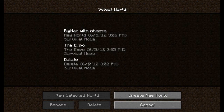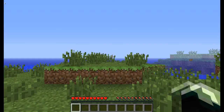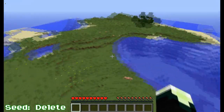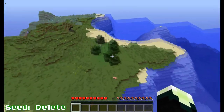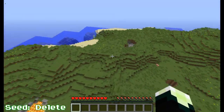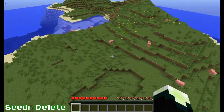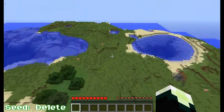Last but not least, the worst seed of the week, which was Delete. It's another skyblock-style seed where you just spawn on this island with a couple of trees, some lava, and some food from the pigs — and you can probably get seeds from that to make more food. Just see how long you could survive.